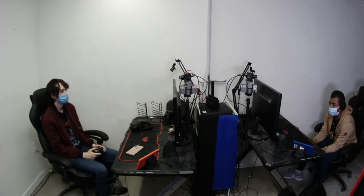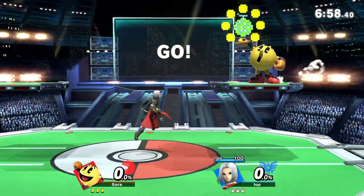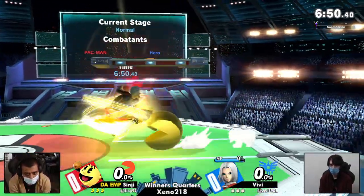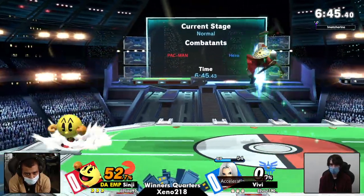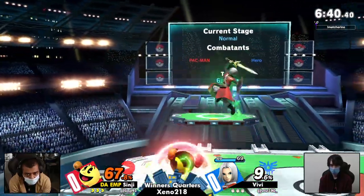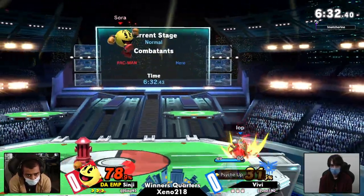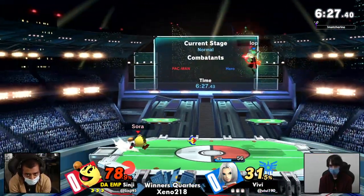All right, so unless we're looking at a button check, we're looking at a Hero versus Pac-Man. VB was looking to set up the oomph psych-up setup. I actually think Hero's big hitboxes are going to be pretty good at breaking down the Pac-Man fortress. We've already seen so far the Zapple — the second level charge of side B — doing good work.